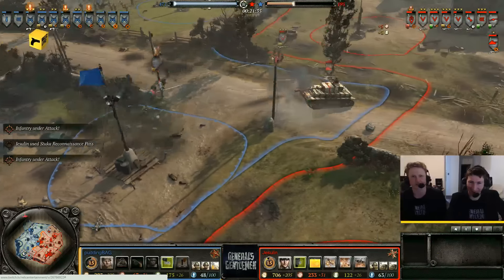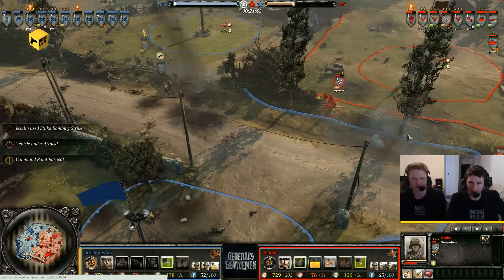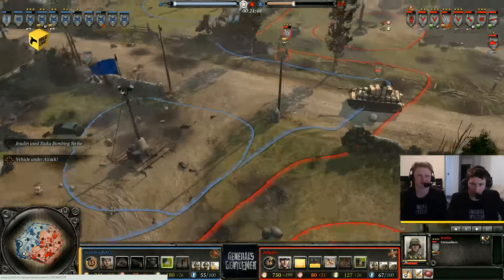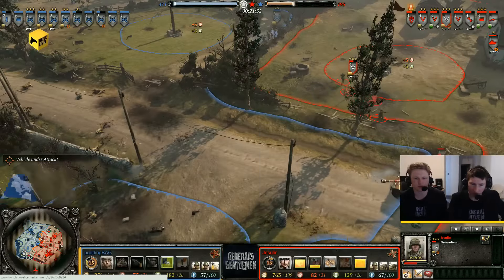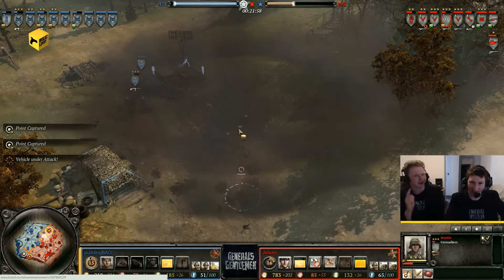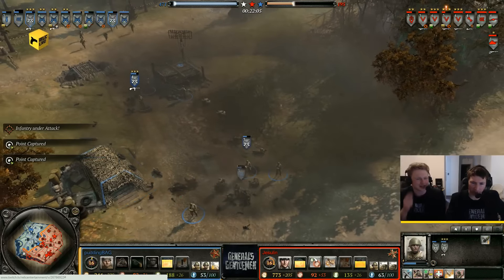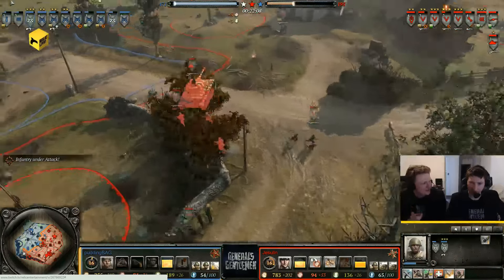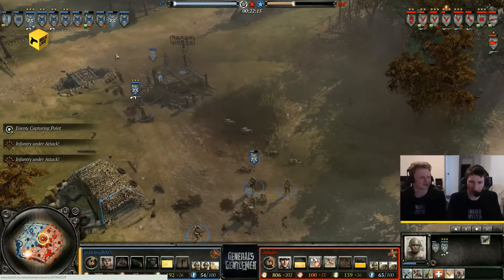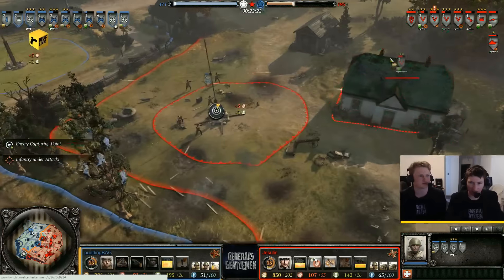Up close those PPSH-Hs are doing great work. Even charging through the open, the VET3 gives them less received accuracy. P-Grens are running amok here — you wouldn't want to invite those P-Grens to a children's birthday party. Support weapons are an important part of the army and I really don't want P-Grens there. This P4 is bringing something to the game. Jezzelon actually goes for close air support — a dive bomb. I can see where he was going: it wasn't too bad because there were three medics and about four cons. It's really about the mental game — I've had enough of this conscript spamming, I'll dive bomb your base. And Pudding Bag actually did move his squads away.